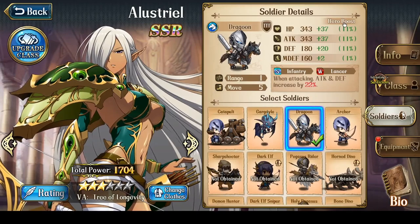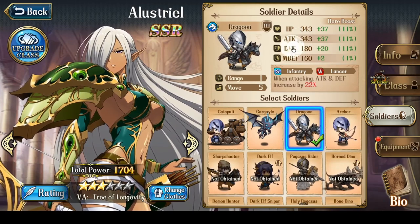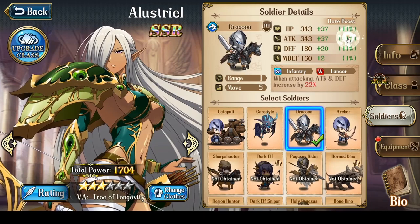In terms of the Hero Boost, it starts off as 10% hit points, 10% attack, and 10% defense. Her third bond increases attack and defense on soldiers. So the final soldier boost is 20% hit points, 35% attack, 35% defense, and 10% magic defense.